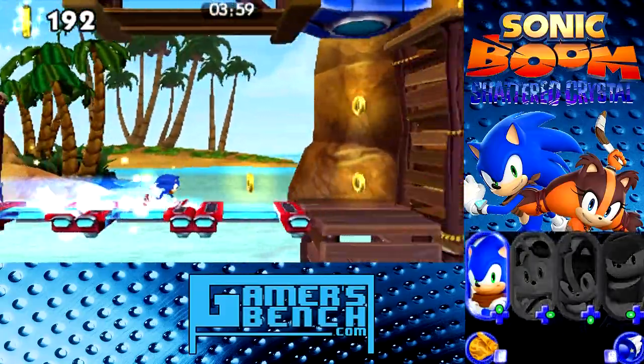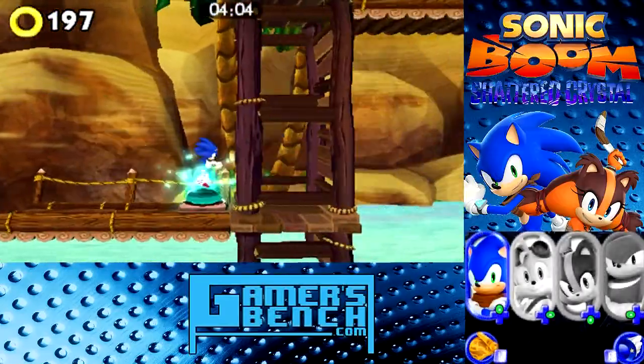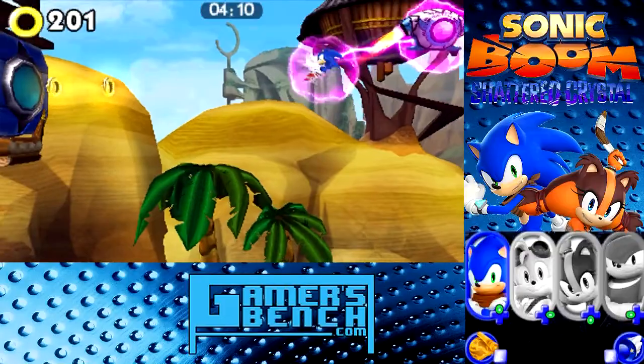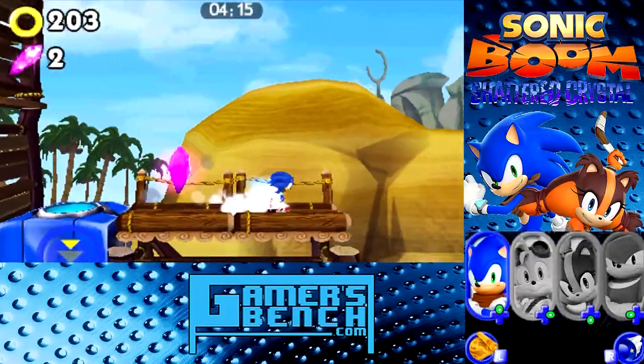Everyone can dash, everyone can go through loops, everyone pretty much has the same speed, and everyone can do the homing attack for some reason — even Knuckles is fast. It looks so surreal.